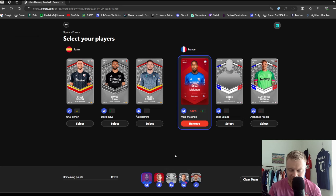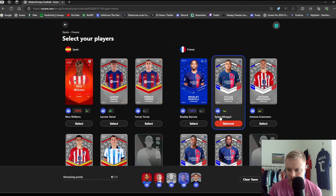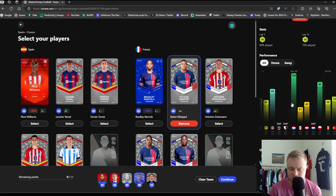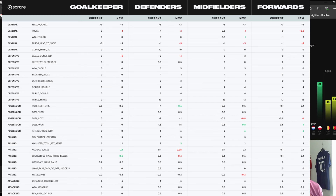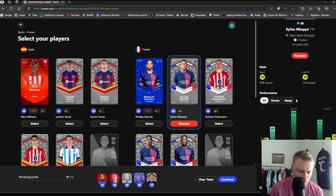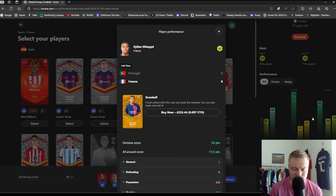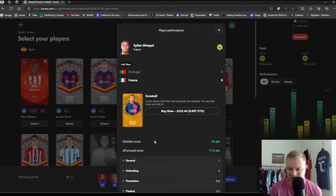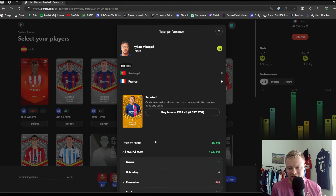Some cards are red — I'll explain the scarcities in a moment. The points cap: you might be asking why players show different points underneath. That's their last 15 score on Sorare. Scores are out of 100 — I'll put a scoring matrix on screen and leave a link in the description. For example, if we go into Mbappé, these are his last scores on Sorare. Looking at his last game against Portugal, you can see his Society score, his all-round score, and some other scoring metrics.